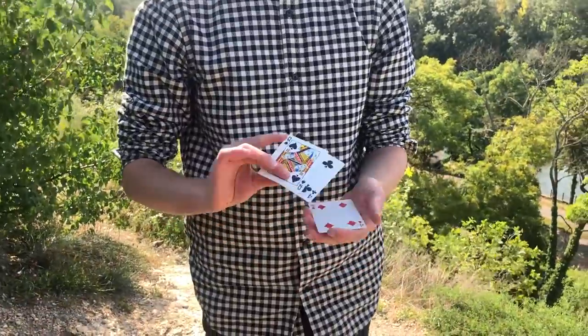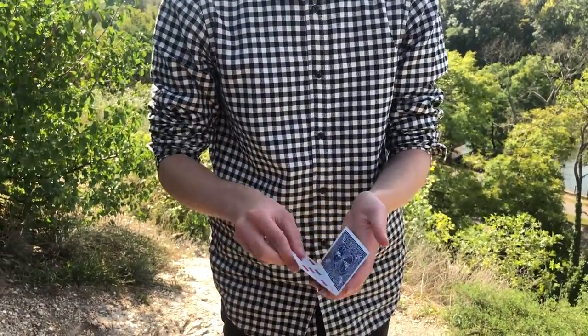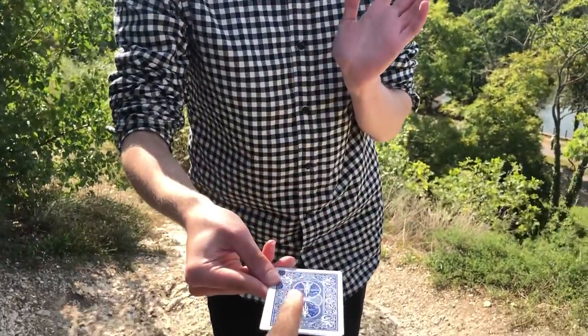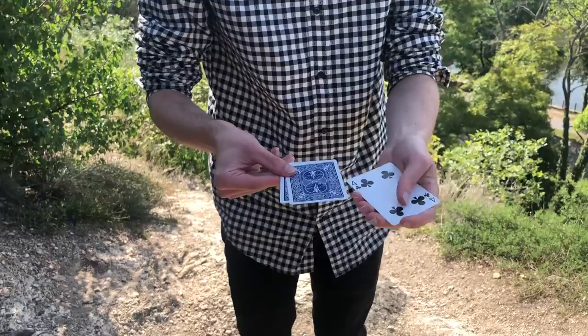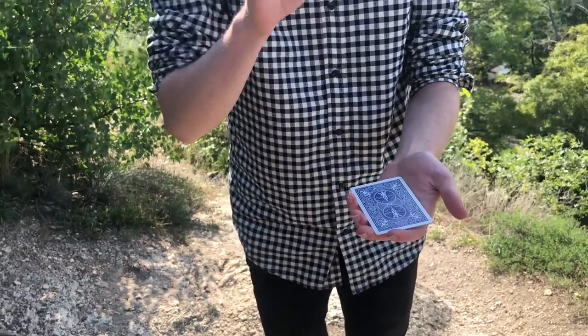I will of course try to figure out which one it is exactly. I could of course now guess if it was a black card or if it was a red card, but the good thing is that I don't need to. Because if you hold out your index finger like this and you just touch the packet, your card reveals itself. No way. Look. Oh my god. Four of clubs was the one? Yeah. It is, of course.